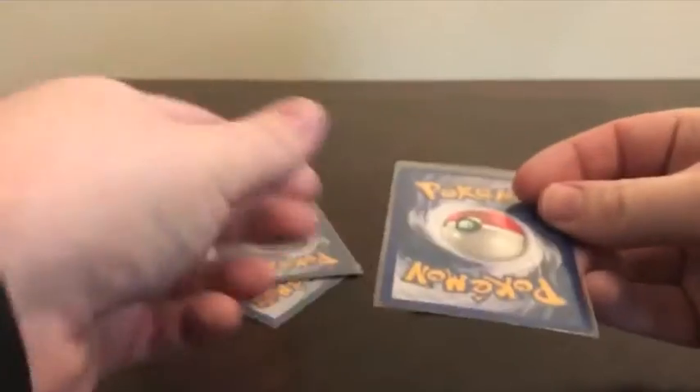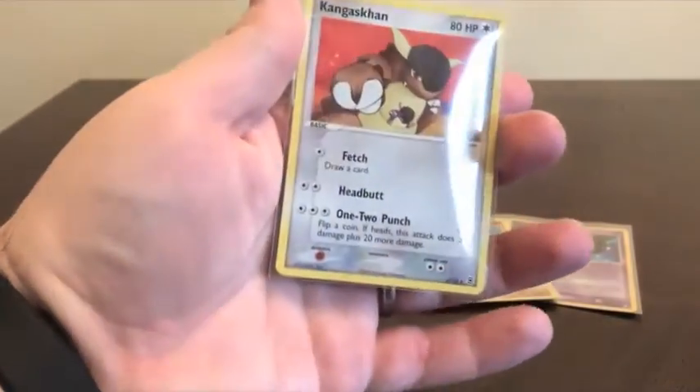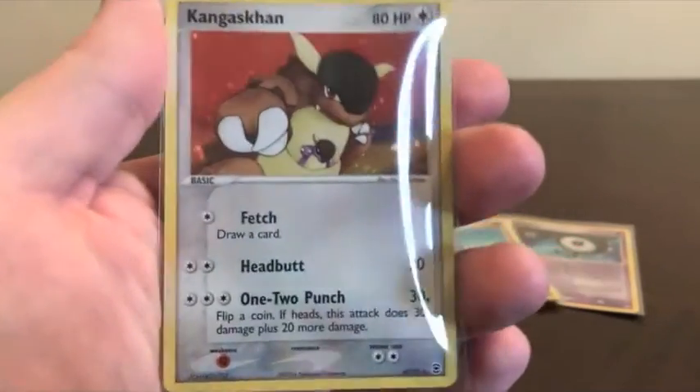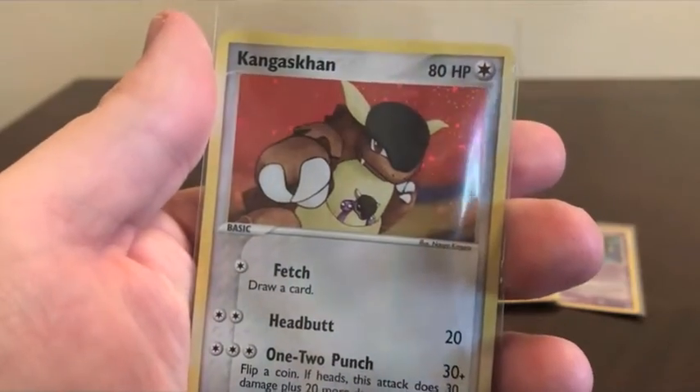Thirdly, we're gonna flip and find — da-da-da! — a Kangaskhan! Punching out the haters. Definitely would want them on my side in a fight.